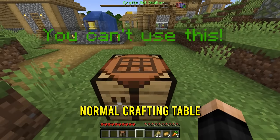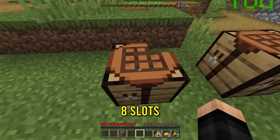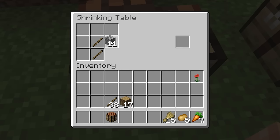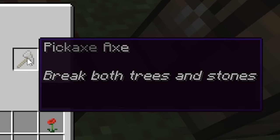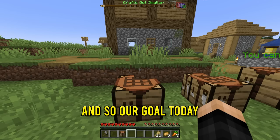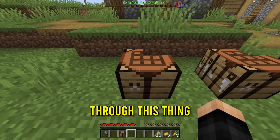So, this is a normal crafting table. And this is a slightly smaller crafting table, which goes from a 9x9 to a 3x2 — I don't even know — 8 slots? And if we go inside of the table, we now have a shrinking table, which is going to be 7 slots. The first thing we can make on the shrinking table is a pickaxe axe — breaks both trees and stones. And just like that, we got our first shrink, and the crafting table shrunk.